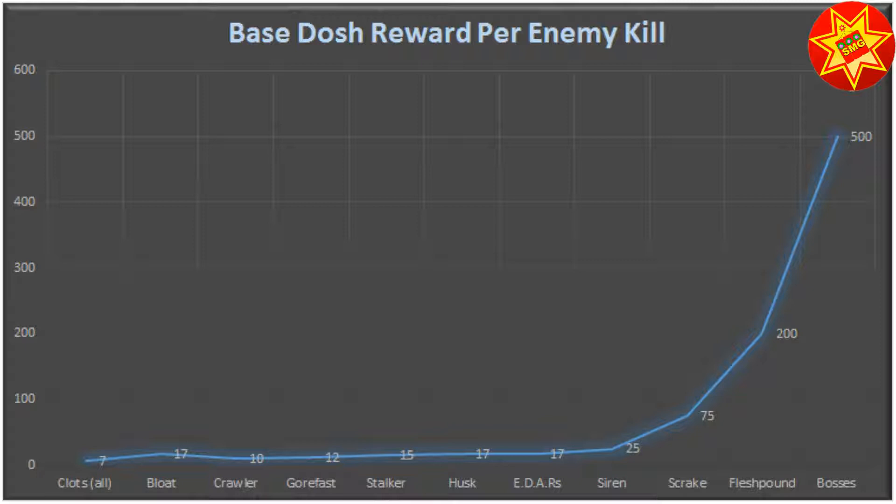Stalkers are 15. The husks are 17, so whether you're knocking out a bloat or a husk, that's 17. Edars are also 17. Seventeen seems to be one of the prime numbers in this game for dosh.